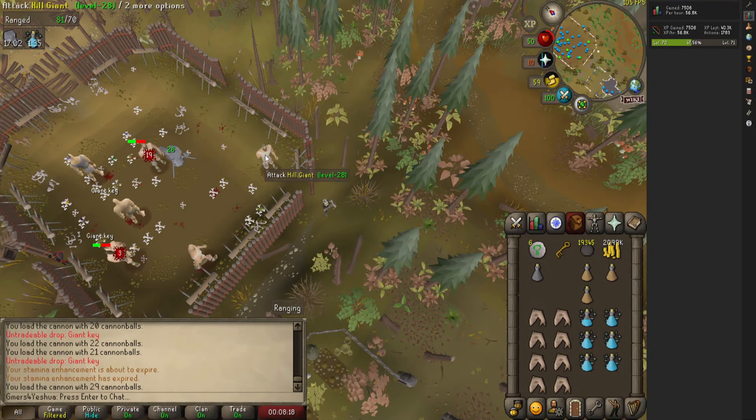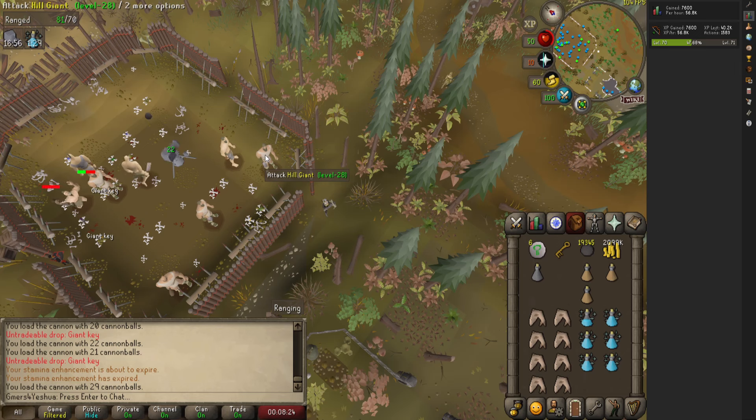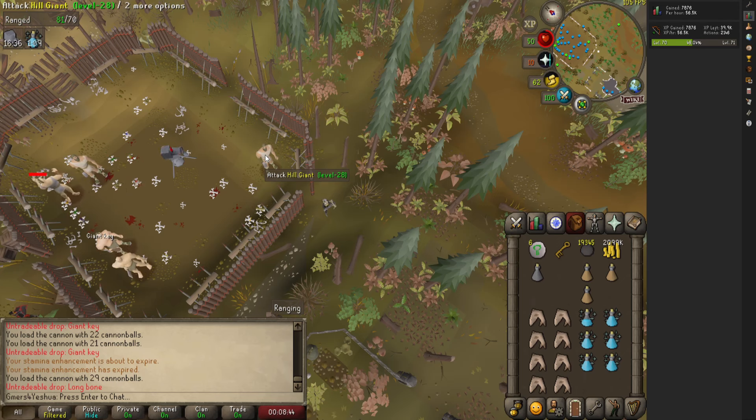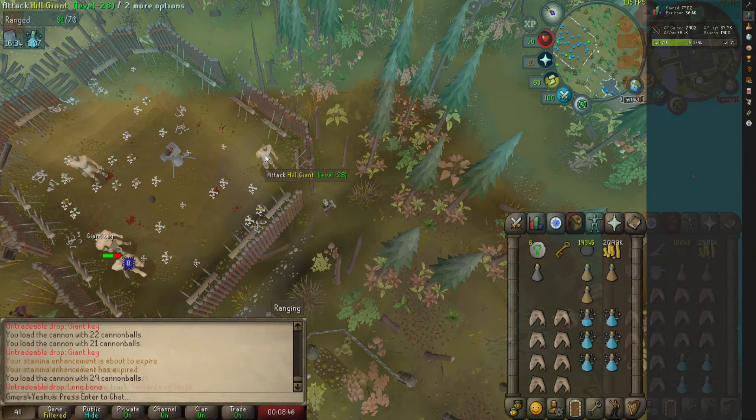These rates were taken at 70 range, so if your range happens to be higher you might even be able to manage more experience. I have to bring up that this method is a little bit less AFK than it used to be before they updated Xeia, but if you want a zero requirement spot that doesn't involve you fighting other players for an ogre spot over by Castle Wars, then this might be the place for you.